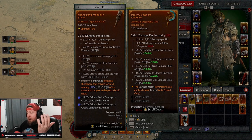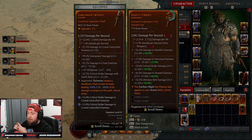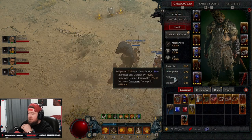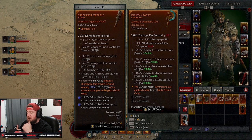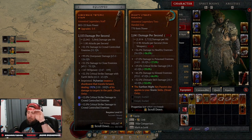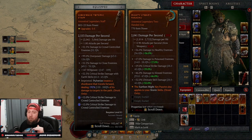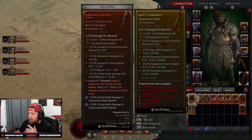When you compare it to my current staff, the staff has: damage to crowd-controlled enemies, overpower damage, damage to close enemies, Willpower (which gives more overpower damage), and critical strike damage with earth skills — which all of our skills are. So the staff is hitting on every single one of the stats I use my build for. It's all about knowing how your build works and what stats to get.